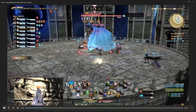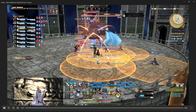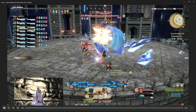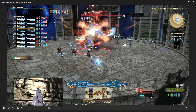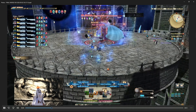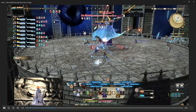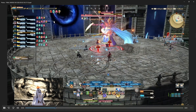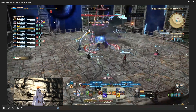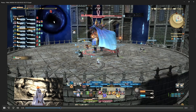To recap: Doom — two people get the debuff, so healers need to Esuna that. Blizzard 3 — dodge the AoEs. Thunder 3 — that's the one where you get the Lightning Resistance Down. Fire 3 — got the markers, spread them out. Then make sure to look to see if the boss is taking power from the void.